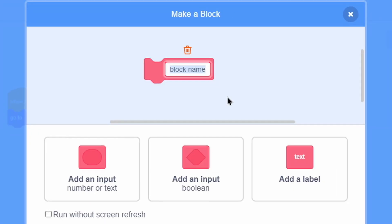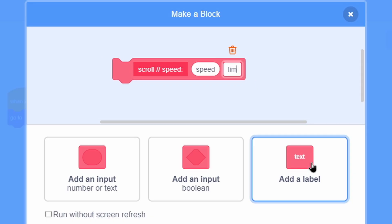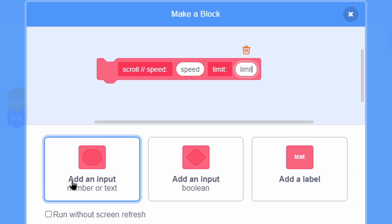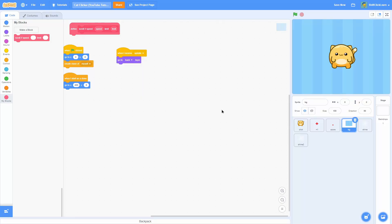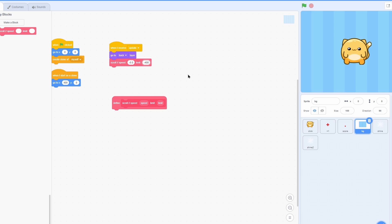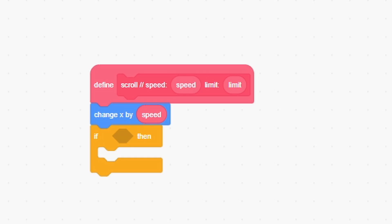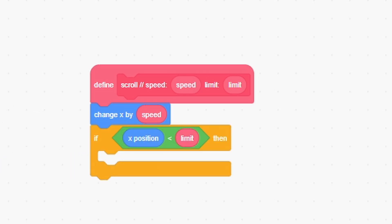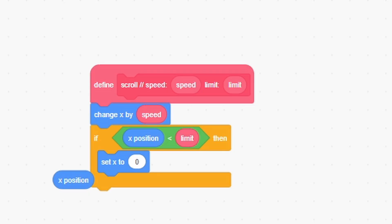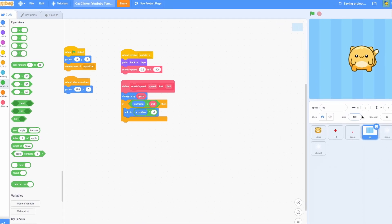Name the block scroll, then do two slashes and do speed with a colon, then add an input called speed. Then add a text label and do limit with a colon, and an input called limit — and click run without screen refresh. Set the speed to negative 0.5 (you can change these values) and the limit to negative 400 (you probably don't want to change that one). Now we're going to change X by speed, and if X position is less than limit, then set the X position to X position times negative 1 — that makes it teleport back when it goes too far left. Now make the update forever broadcast: when green flag clicked, forever broadcast update.